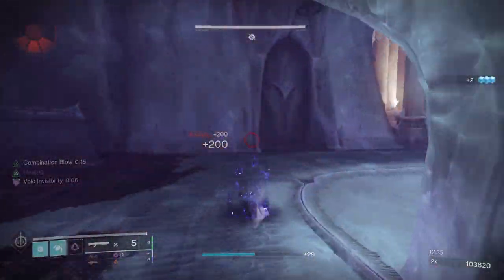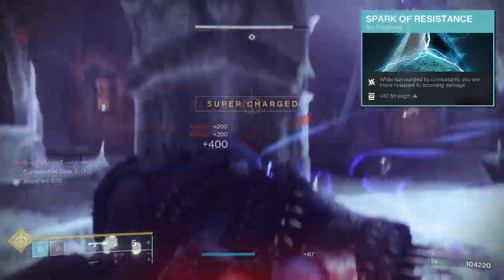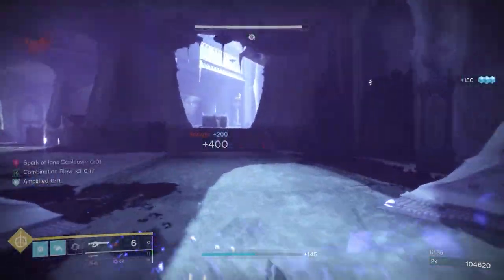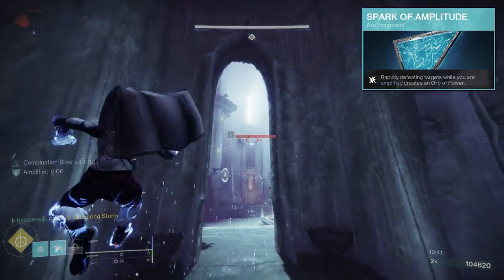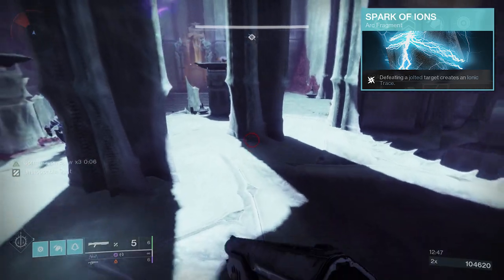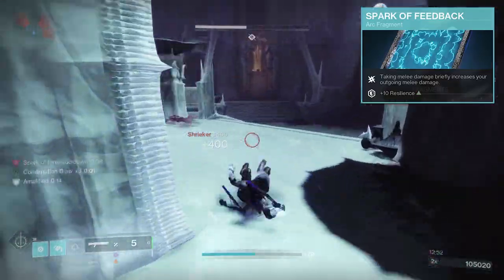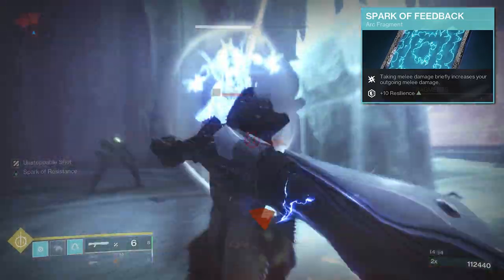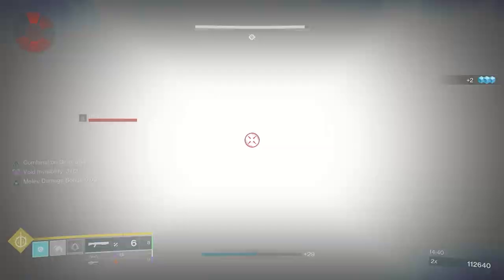For our four fragments, these are going to strengthen our abilities and the benefits we receive from those aspects. Starting off with Spark of Resistance — while you're surrounded, which is all the time, you're more resistant to incoming damage, equating to an additional 25% damage resistance. With Spark of Amplitude, rapidly defeating targets while amplified will create an orb of power, boosting your super energy and ability cooldowns. In the cooldown reduction department, we have Spark of Ions, which creates an ionic trace for defeating jolted targets. And lastly, Spark of Feedback — while oftentimes tough to take advantage of, it gives you a 75% boost to your melee damage for a short time after receiving melee damage. This one is high risk, high reward, and oftentimes results in overkill — but why wouldn't we want to dish out the most damage we possibly can?